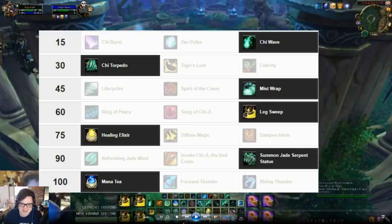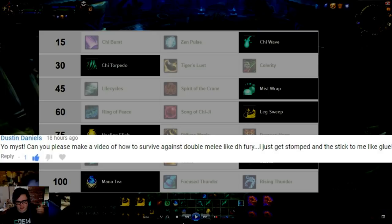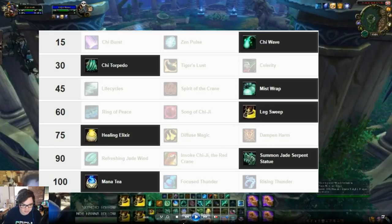What's going on everybody, this is Mystical and today I'm bringing you a Monk trainer on how to survive against double melee — more specifically Walking Dead. I got a comment the other day saying this guy was struggling against double melee; I think it was DK Fury Warrior. This isn't DK Fury Warrior but it's pretty much the same concept, so let's just get right into it.